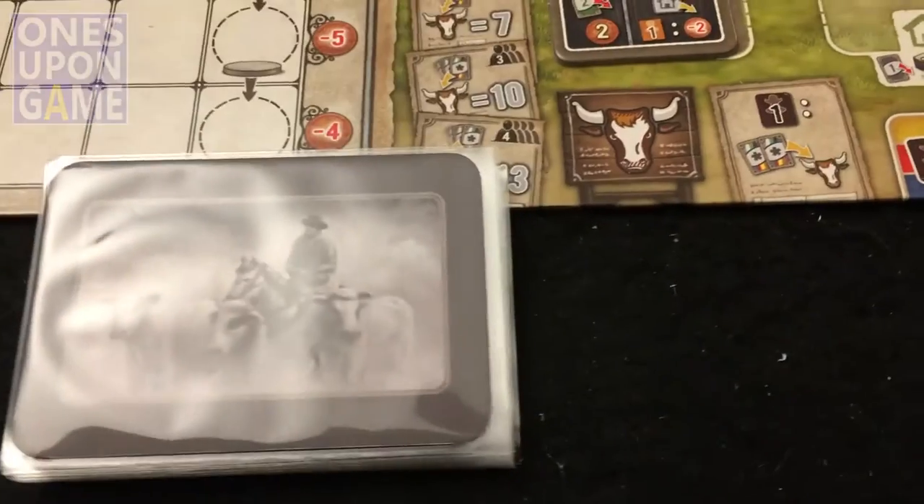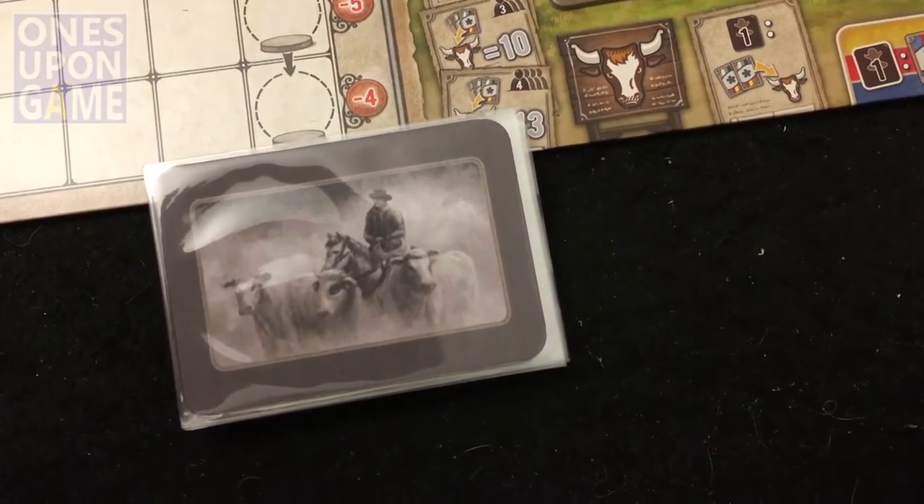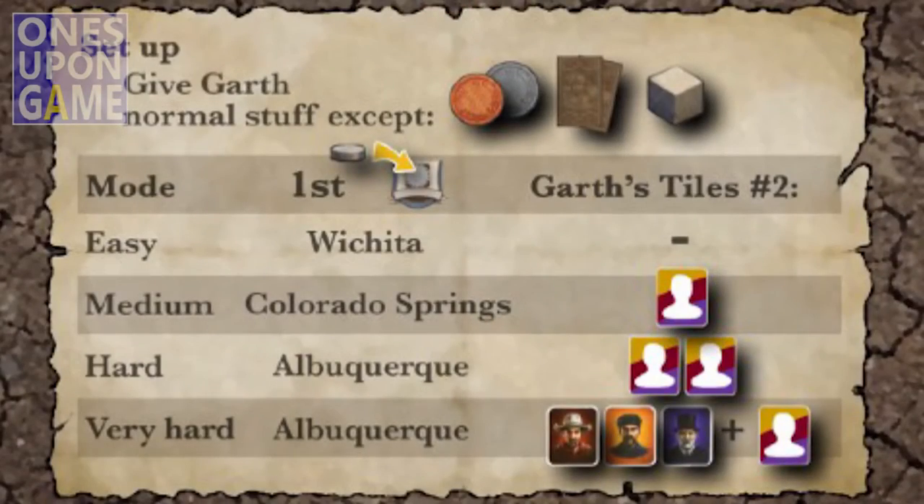How this one works is similar to the other one. This is a deck of 15 cards. You do not remove any cards based on skill level, though there are some variations that do happen based on skill level. This one has four levels: easy, medium, hard, and very hard.